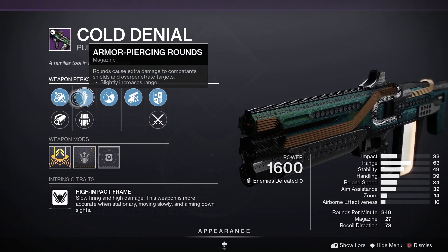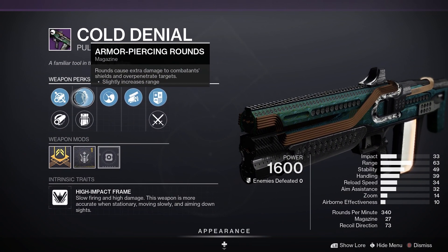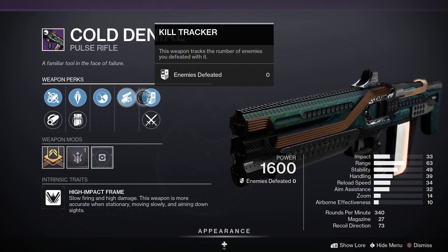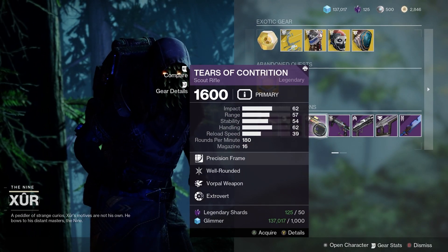Next up, Cold Denial from Season of Arrivals. Fluted Barrel, Armor-Piercing Rounds, Zen Moment, Swashbuckler. I do like that. That should be one of my favourite ones, that one.